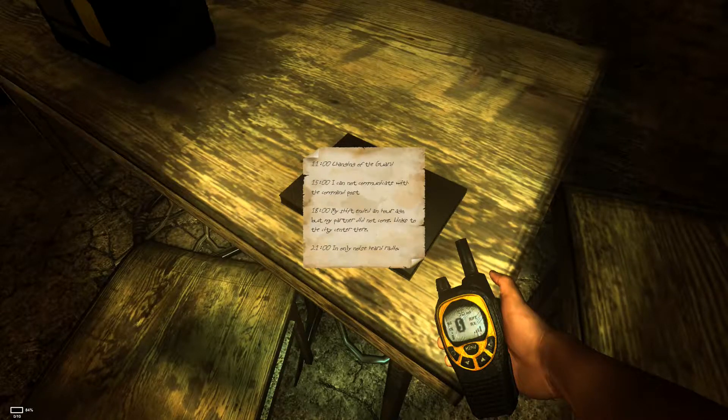1100 — shine engine guard. 1500 — I am not communicating with the command part. Guessing English isn't the first language here. 1800 — my shift ended an hour ago but my partner will not continue to the city centre. 2100 — only noise heard on radio now. Well, that's cleared that up.